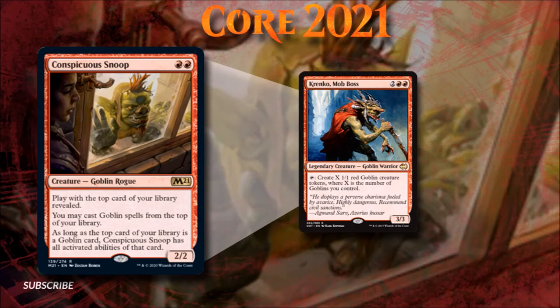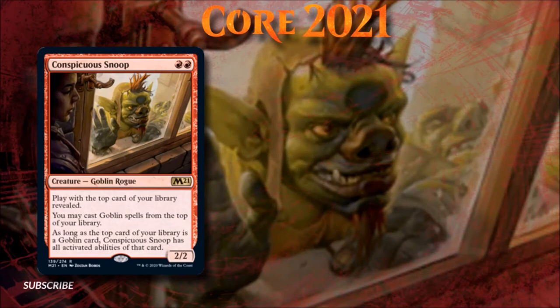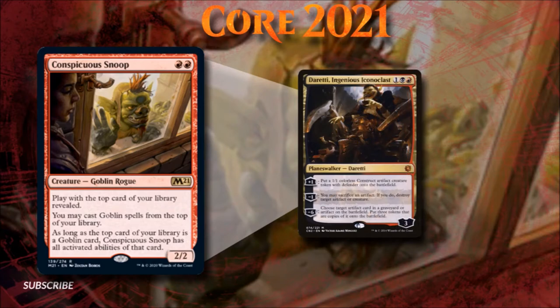Conspicuous Snoop even has a bit of combo potential when paired with good old Kiki-Jiki, Mirror Breaker. I myself have a Black-Red Goblin Tribal Oathbreaker deck, and I greatly look forward to finding room in it for this new friend. If a Black-Red Goblin Tribal deck is the way you want to go, try out Xantcha, Captain of Chaos. Having a huge army of menacing Goblins is nice, but if you want to stay on theme, then Daretti, Ingenious Iconoclast is a Goblin, but not the best choice.